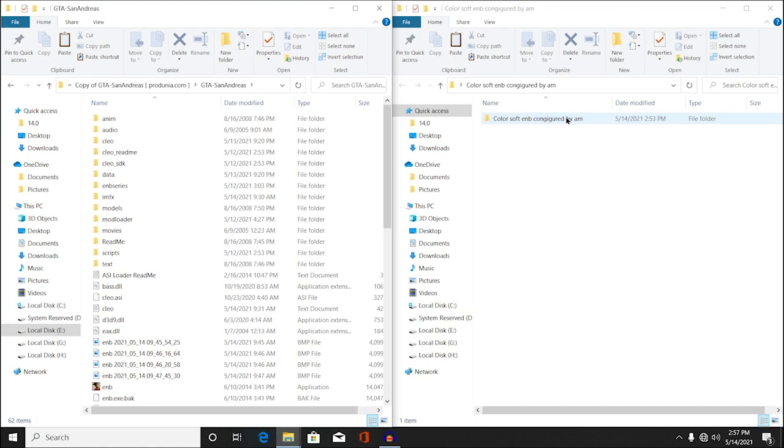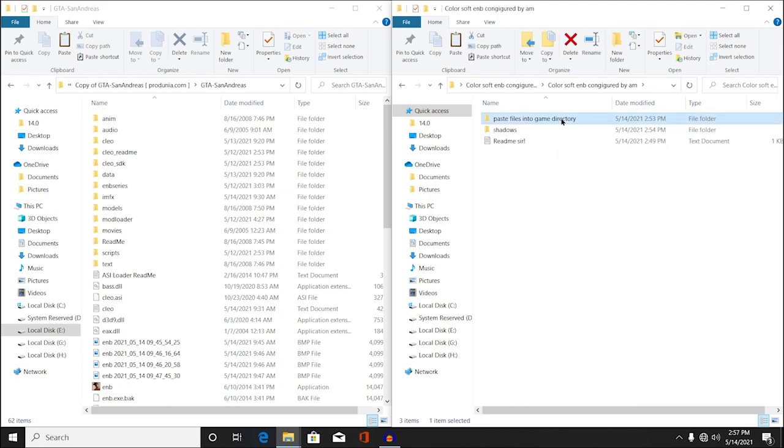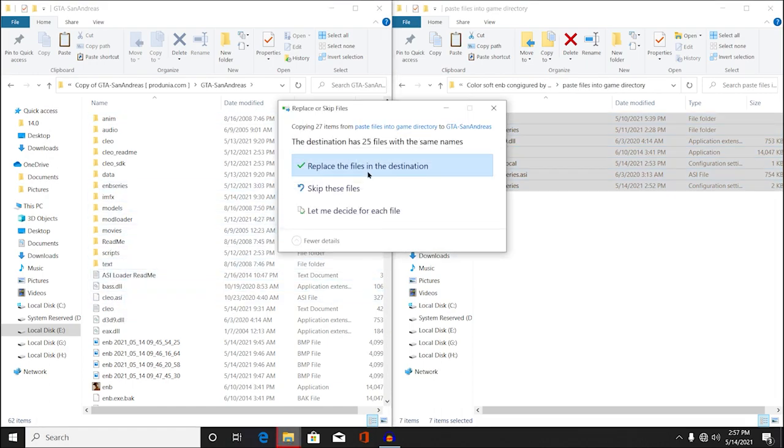Once your game directory has been opened, just open your color softy and be configured by AM, and then open and paste it into your game directory. Then just drag and drop all of these files into your game directory and hit replace if prompted.